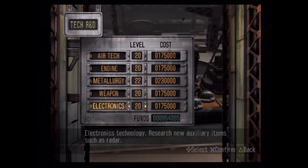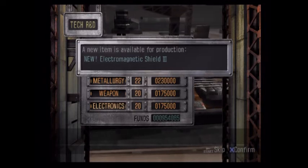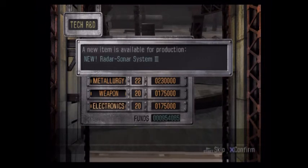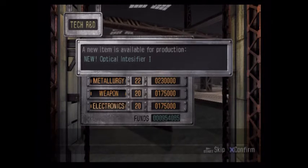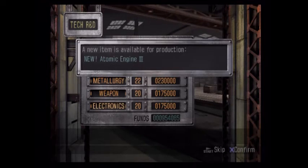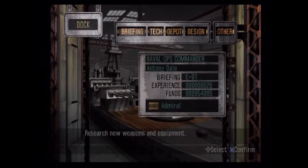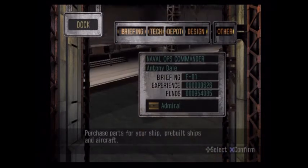The last thing we'll do is electronics, because I want to save money to buy all this new stuff. So we have EM Shield 3, ETS 4, Radar Sonar System 3, Optical Intensifier 1. Atomic Engine 3 already, Gas Turbine 1 — so now we can start researching gas turbines, though we have such high-level boilers and regular turbines, I don't know if that will really be worth it.